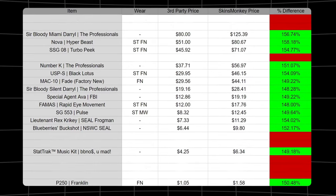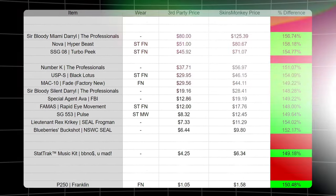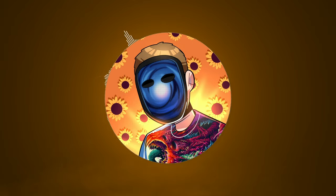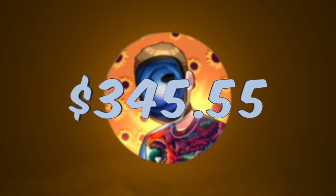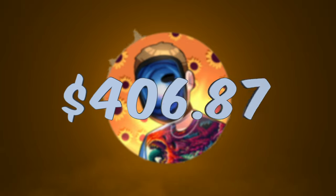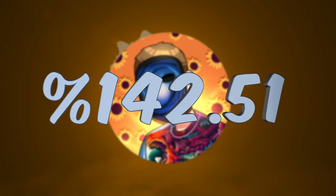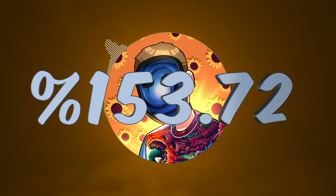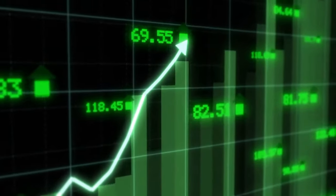Let's assume I deposited all 14 of the skins in my inventory above a 148% difference. The real-world total value of these skins is $345.55, but after depositing them on Skinsmonkey I'd be left with a balance of $531.18, which is a percent difference of 153.72%. This means that anything we buy below a 153.72% difference we will make a profit on.